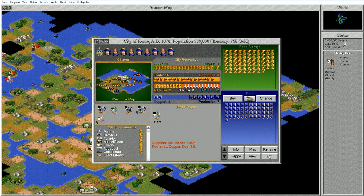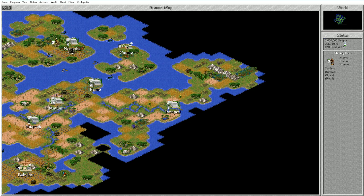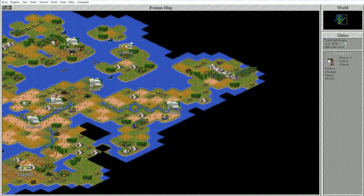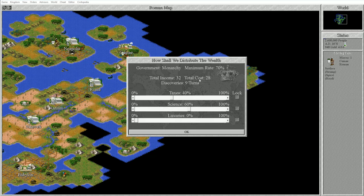Let's sell that granary. Does Pompeii have a granary? I'm sure it does - sell that. Kyume? Yep, sell that. Neapolis? Yes. Now if we check our tax rate - there we go. We're making money, and we can maintain somewhat higher science.